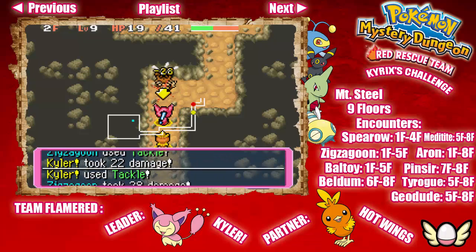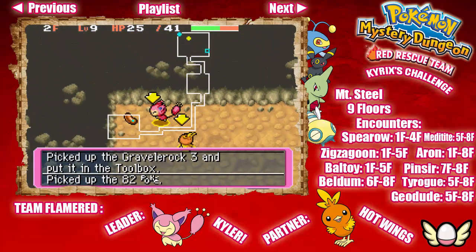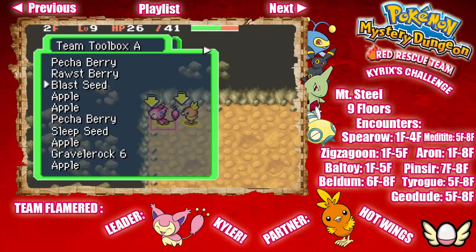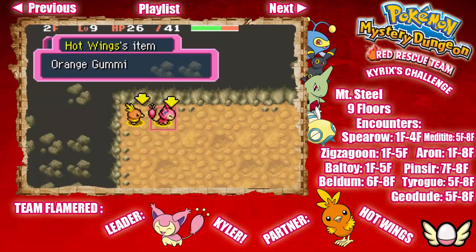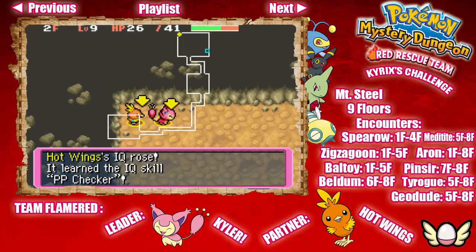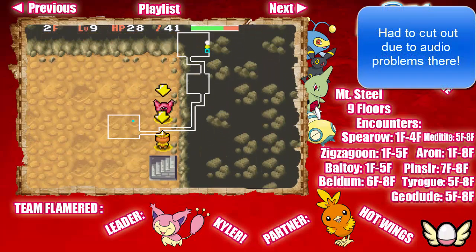I need to start using the right name. I meant to use Throw, because you can throw your items at your partner in order to heal them. Got a Gravel Rock. There are the stairs, and we get some money. And here we get Gummies! I'm gonna recommend giving Gummies to your partner because they can learn a bunch of useful skills that can benefit your team — like they can conserve PP and stuff like that. Let's give that to Hotwings. And Hotwings learned PP Checker! I'm gonna quickly go check her IQ.